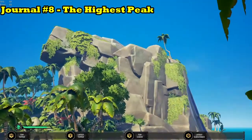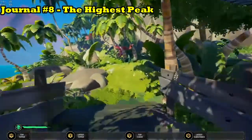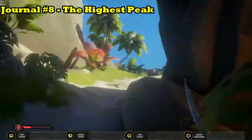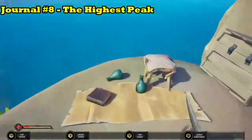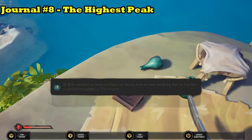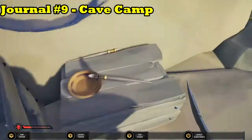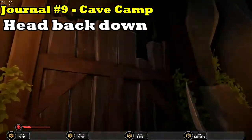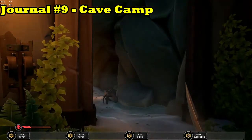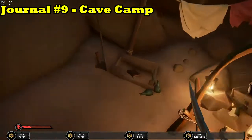For journal number eight, you're going to want to head to this really tall island because at the top there is a base camp. Follow the trail around to the left and just keep following it all the way up to the top. When you eventually reach the top of the mountain, you'll see a journal on the floor in the base camp next to the stool. Once you've read this journal, turn around and head back down the hill and find this door on the left. Pull the lever, go through the door and you'll find another camp, and just to the left of the fire pit is another journal.